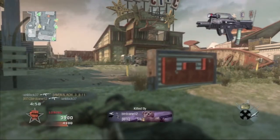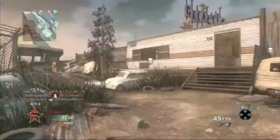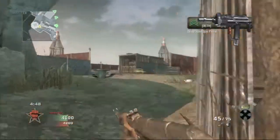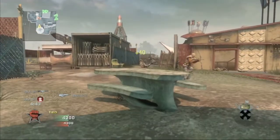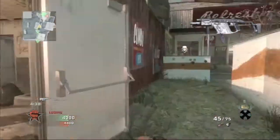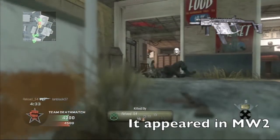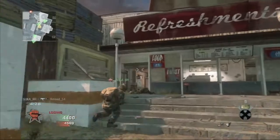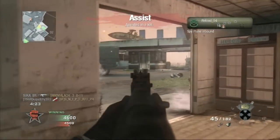Next we have the CHICOM CQB — CQB standing for Close Quarters Battle. Then the MSMC, which I think will be an average weapon. And finally the Vector — I almost called it the Victor! I've loved the Vector in every game it's appeared in. I used it a lot in Brink. Anyway, we're running out of time so let's get to the maps.